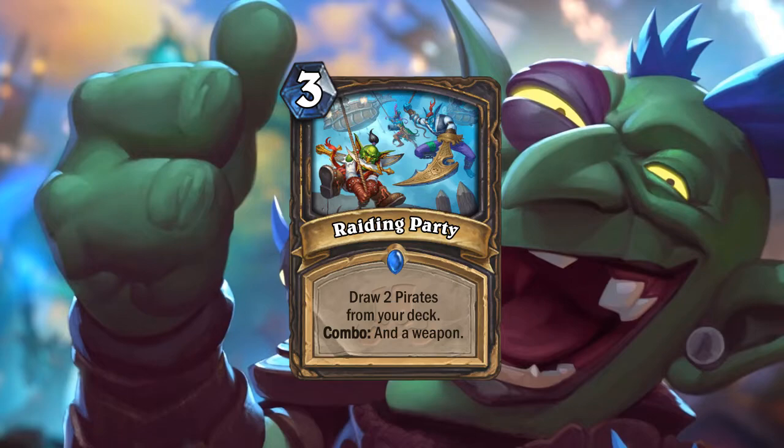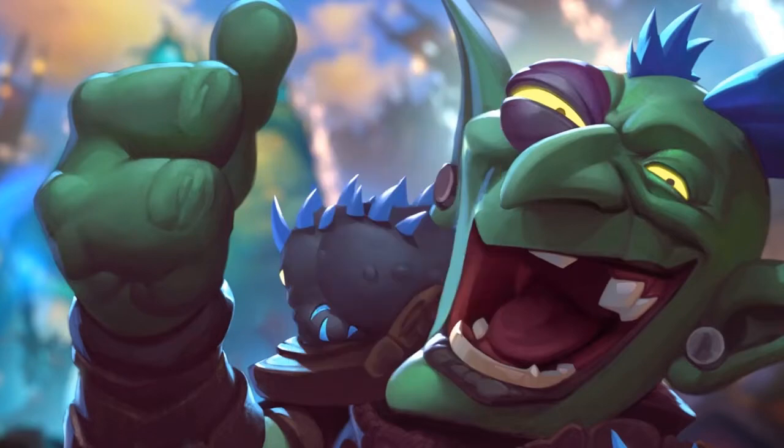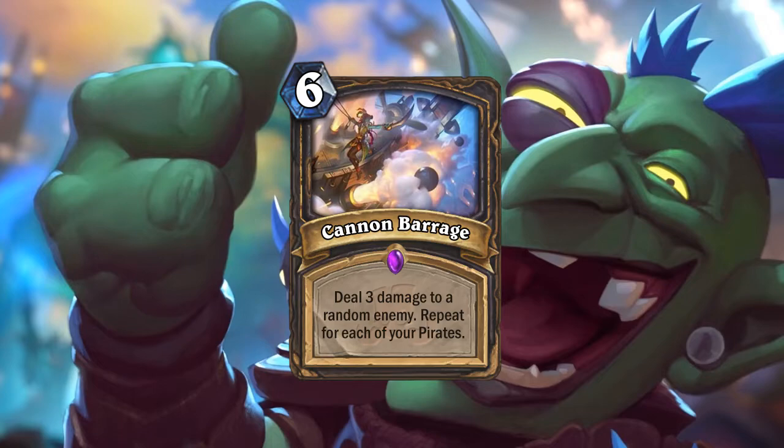Next one is Raiding Party — three mana, draw two pirates from your deck; Combo: also draw a weapon. This card is completely dependent on how good pirates are going to be. It's the same mana as Arcane Intellect with an added combo effect — you'd likely fetch a Shadow Blade. Like Divine Favor or Sense Demons, it can become a dead card at certain points. I think Myra's Unstable Element is probably better, even in pirate decks, just to replenish your hand.